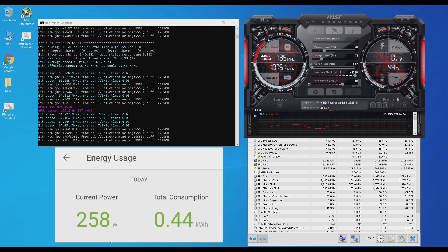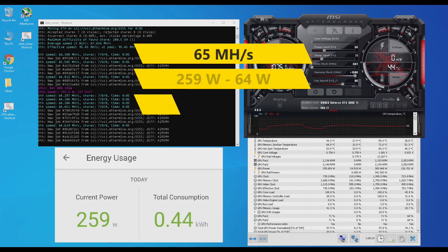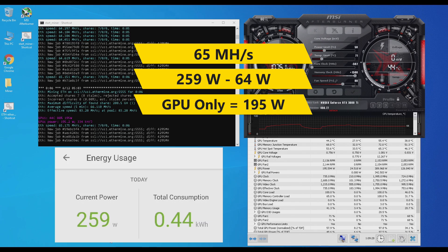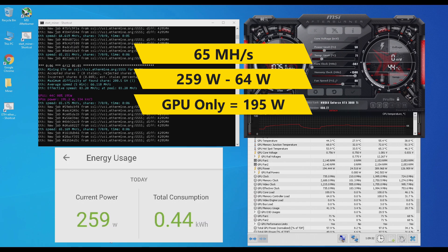Locking the voltage at 700, I did lose about 1 mega hash, but my power did drop about 5 watts. I'm getting around 65 mega hashes and my whole test bench is pulling around 259 watts, so the GPU itself is now pulling around 195 watts.